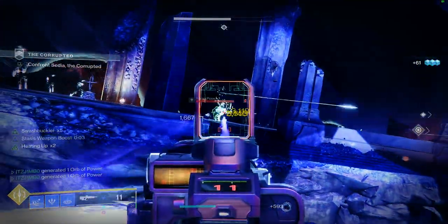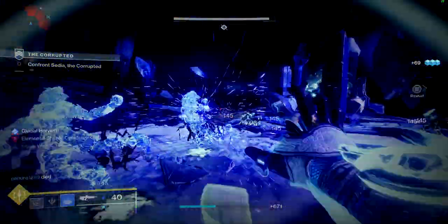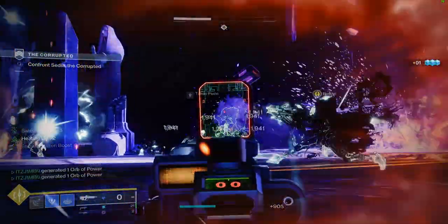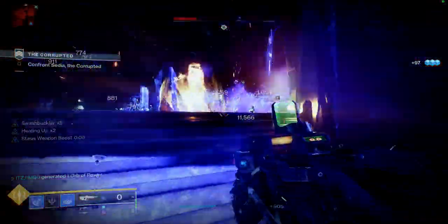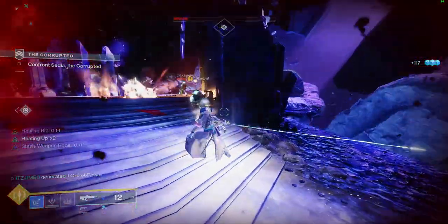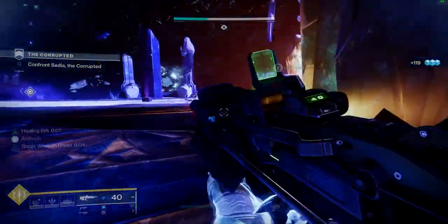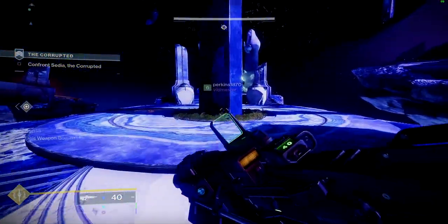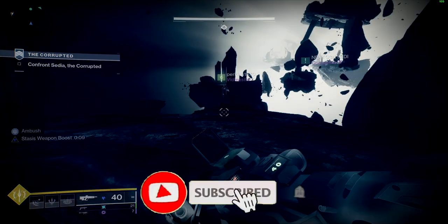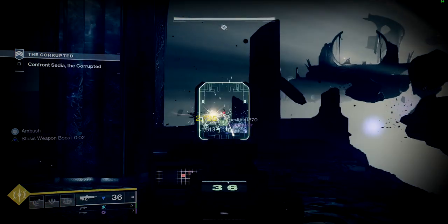The Syncopation is the other stasis pulse rifle, but it's a random roll and there's nothing quite as spicy as this weapon. I think it's probably going to be a meta pick — pulse rifles are king in the current sandbox, so it might be worth picking up for PvP too. I'd highly recommend getting this weapon, grabbing all the patterns for the season, and crafting it. If this video has been helpful, leave a like, subscribe if you're new, and turn on notifications — as always, this has been Jimbo and I'll see you in the next one.